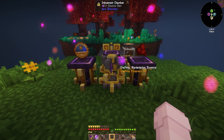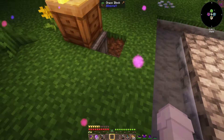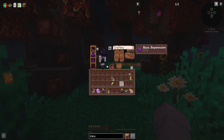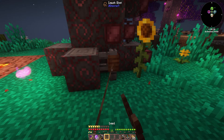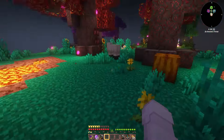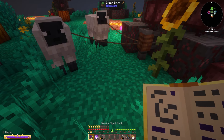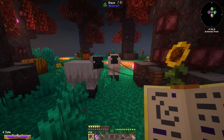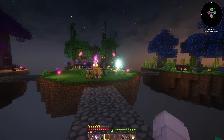Oh my god there's sheep over there! I'm gonna grab my leads and a fence post. Please don't fall into the lava. Okay you can come here - don't go near the lava. And then we can name them to remove them from the mob cap as well. There we go! And now they won't despawn either. Oh they're so cute! Okay, now we have sheep - that's awesome!